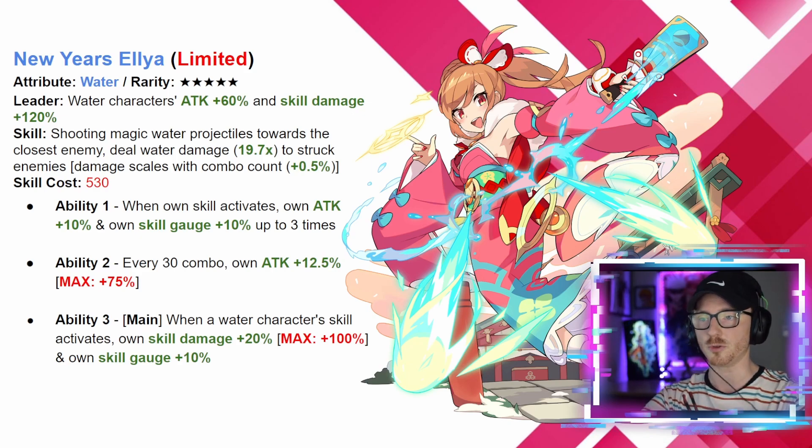For ability two, every 30 combos her own attack goes plus 12.5 up to a maximum of 75. So with that 75 scaling on ability two and the half percent on her skill, when she's getting combos all the way up to 30 she gets that extra 75 damage. These two abilities work together with her skill. Ability three, when she's in the main slot, her own skill damage goes up by 20 whenever a water character's skill goes off, up to a maximum of 100, and her own skill gauge is buffed by 10.